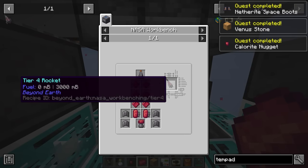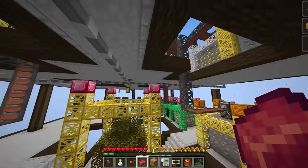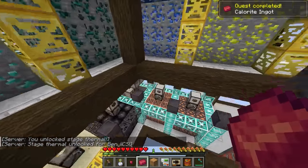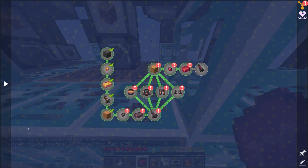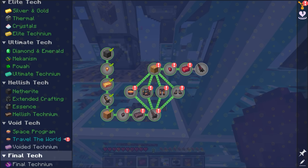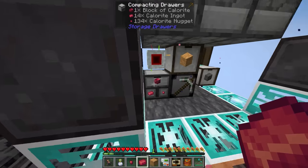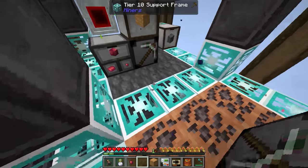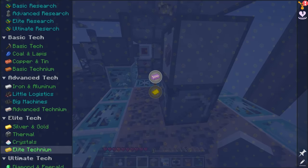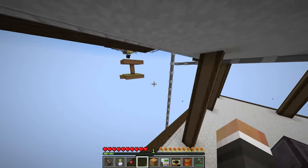We could make the tier four rocket to travel to other planets, but I really don't think there's much point. We could do it for exploration, but a lot of the other planets are kind of just different colored variants of what we've seen. We could craft the rocket just for quest completion, which I might do to get the green tick on this quest line. But once we've got enough Calorite ingots to make the Calorite ore to upgrade the miner, we can focus on automating with the Jumbo Furnace and the production of Voided Technium. At that point, our limiting factor is going to be Nether Stars.